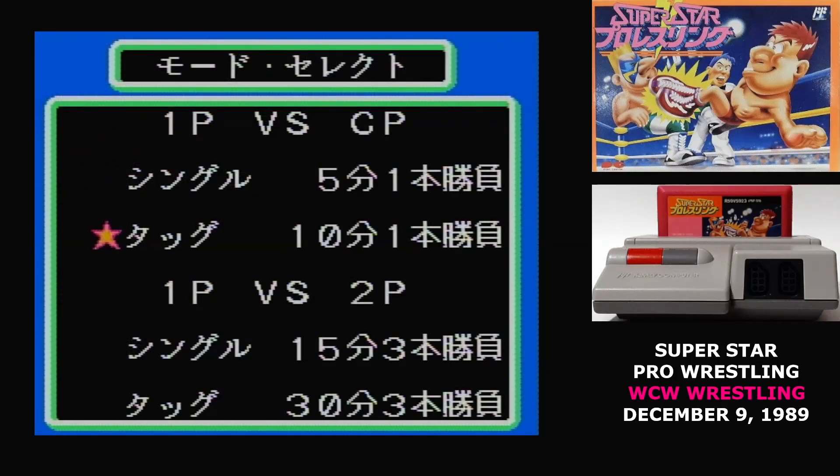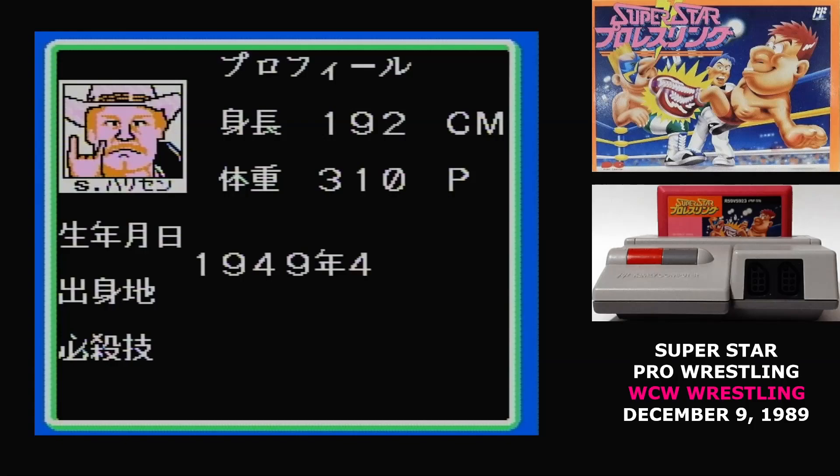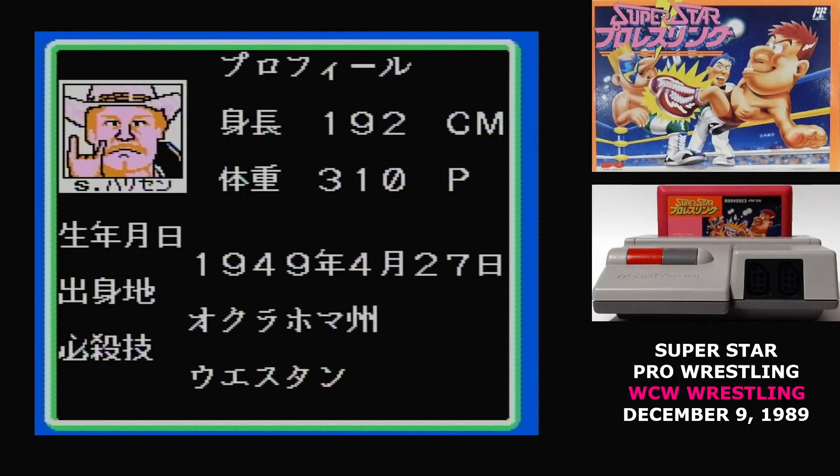When you start out, you can choose to play a one-on-one match or a tag team match. The timer increases for tag teams, and if you choose two-player mode, the timer increases a lot. You can select from 12 of these wrestlers, and really the only difference between them is what moves you have to select from.